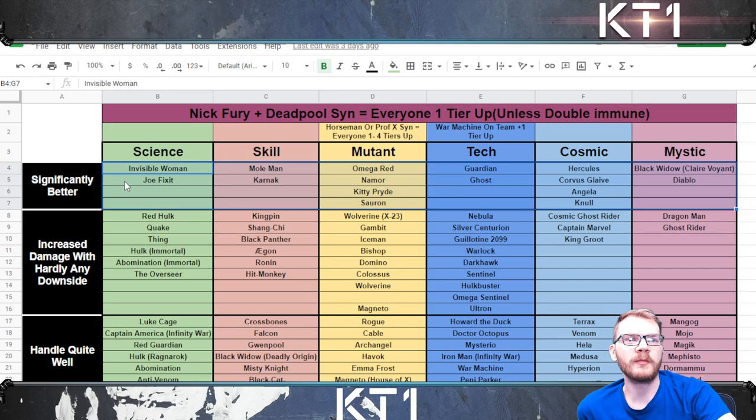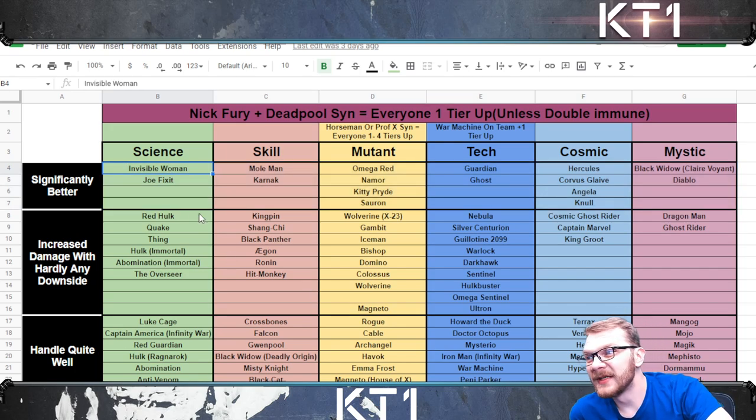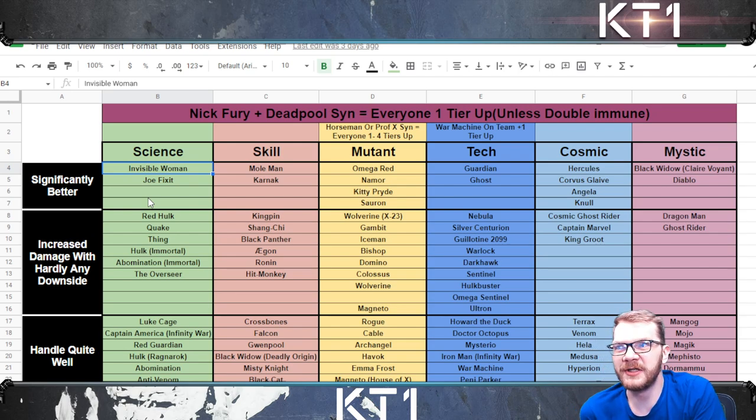The first top tier is champions that become significantly better than they otherwise would be. In my opinion, it's Invisible Woman, because she basically heals with liquid courage and double edge whilst her shield is up, which absorbs 90% of the damage, and Willpower is still healing you up. It isn't the entire fight, but you get quite a lot of healing with Invisible Woman. Then we have Joe Fix-It, because Joe Fix-It's regen is based on the amount of damage you do — there is virtually no downside; I actually prefer running Joe Fix-It with liquid courage and double edge than without.